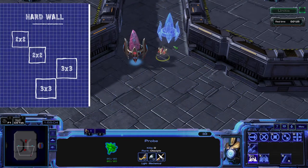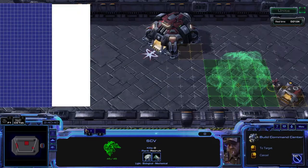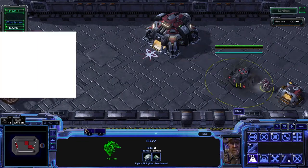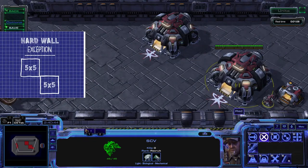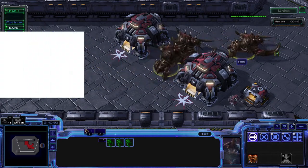For a hard wall, where only small units get through, you place buildings diagonal from each other. The exception is 5x5 buildings, because the way their grid works, if built diagonally from each other, you will form no wall at all.